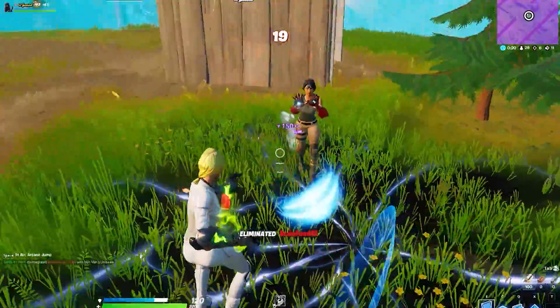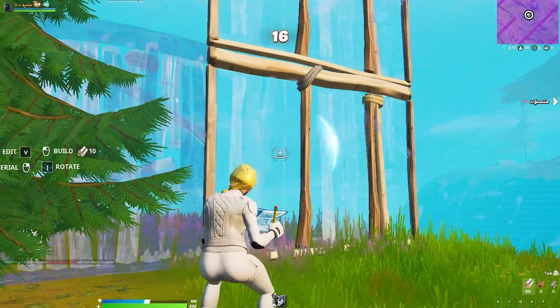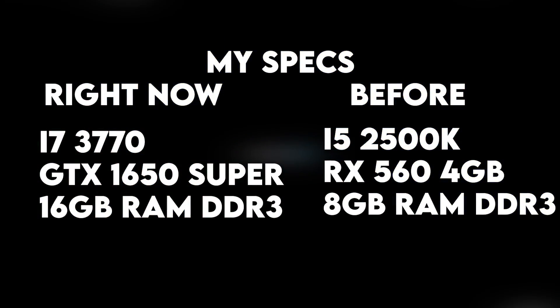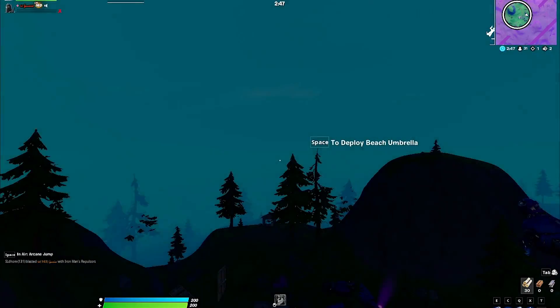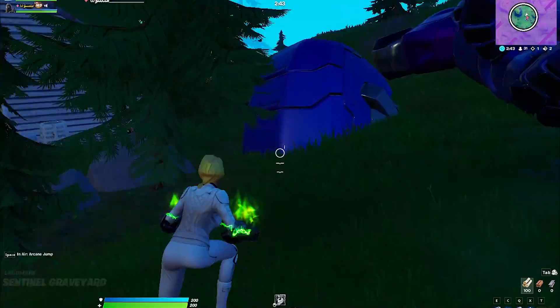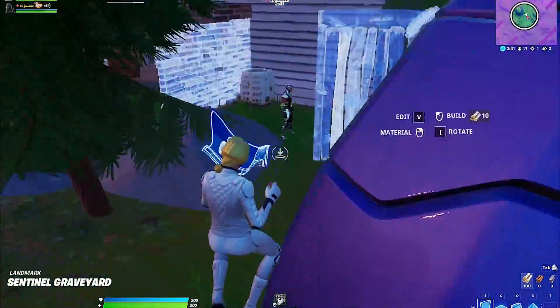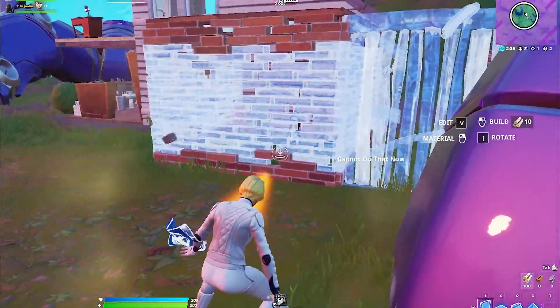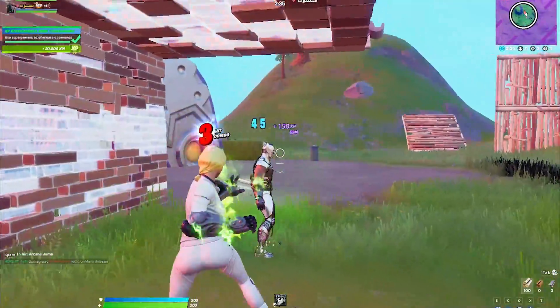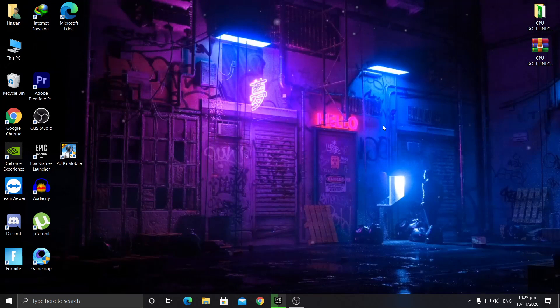My current build is the i7-3770 with a GTX 1650 Super DDR6 4GB graphics card. Before this I had an i5-2500K with an RX 560 GPU, which was lower specs. On my previous build I already had high CPU usage and low GPU usage because my CPU was bottlenecking my GPU in Fortnite.